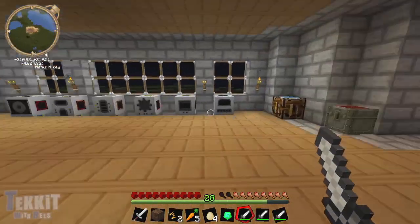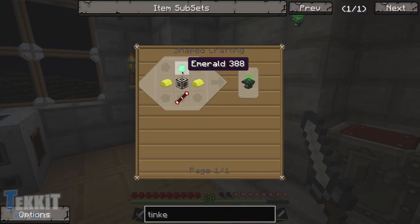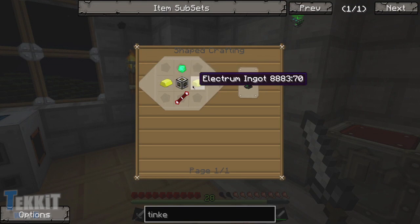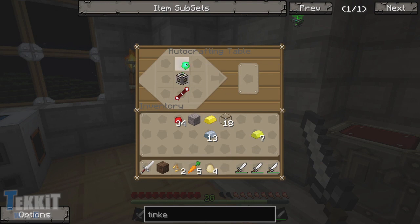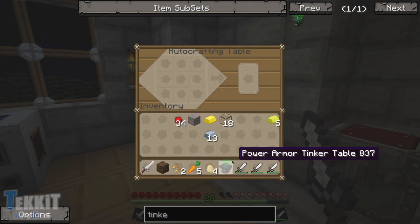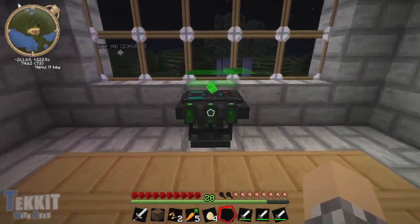We are back, people, and it is time to put all this stuff together. So we've got — let's see — it's emerald, machine frame, two electromingots, redstone transmission coil. So we can do that. Bam! The power armor tinker table. Let's just throw that down right here in front of this window. Fantastic — so now we need the actual armor.